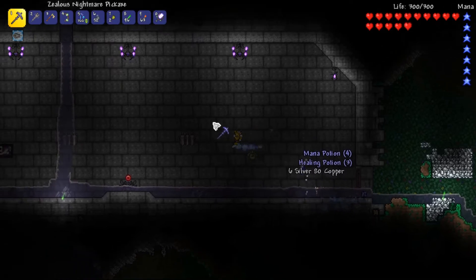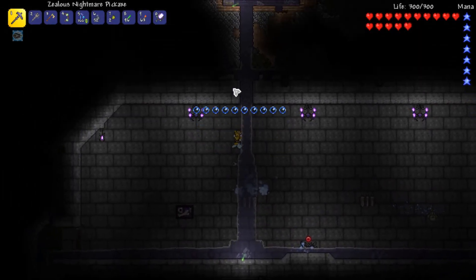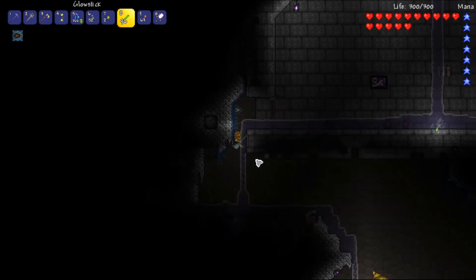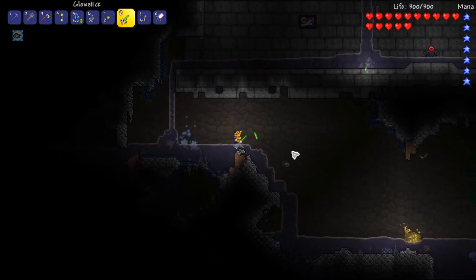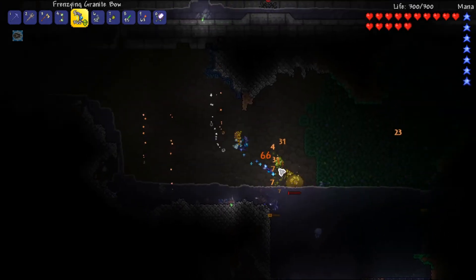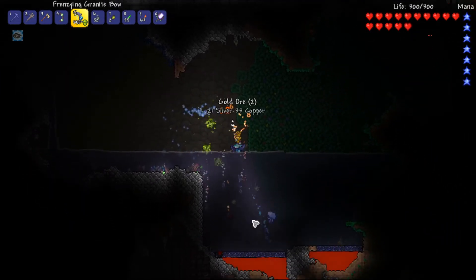Directly under the house I found this area — I believe it's a boss fight arena, but I need to wait for another blood moon in order to collect some more blood shards to activate the altar in the middle. Another gilded slime — maybe they're not so rare.